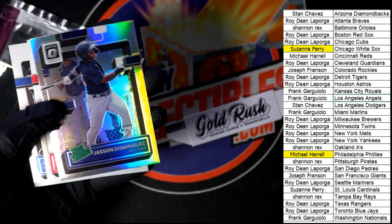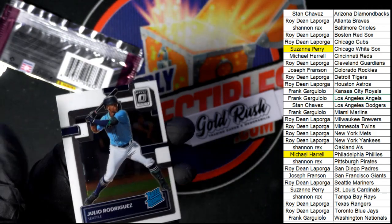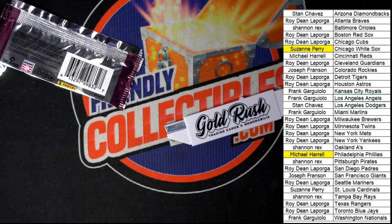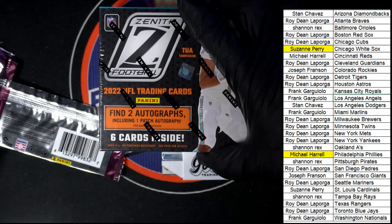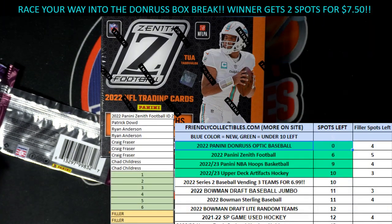That was a pretty good box, right you guys? Some really nice things coming out of here. We've got more Donruss Optic becoming available — live was loaded, and some of that Optic. So we've got more of that available. That is a great break. We've got some other rips getting ready to go as well — you can get in on Prism with us right now. Zenith Football is our next closest break — you can see what's going on at Zenith right here.